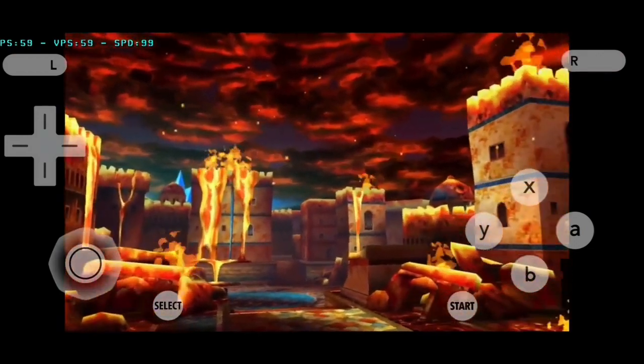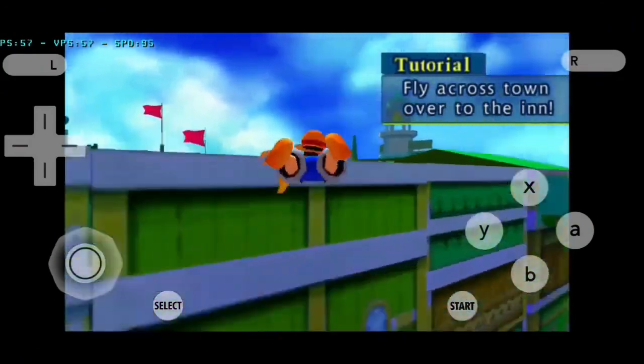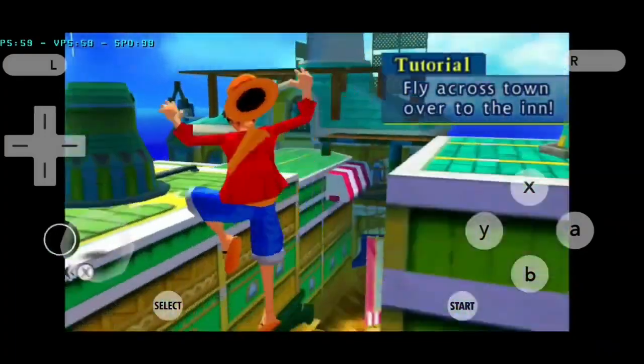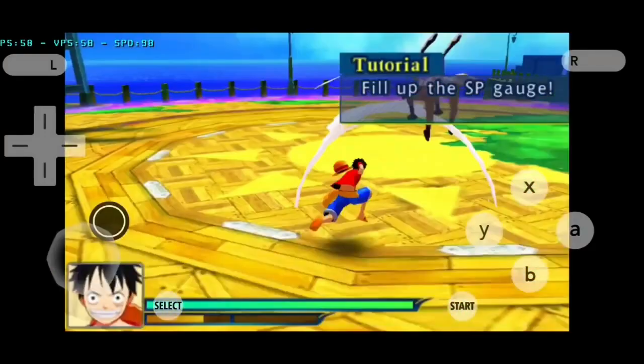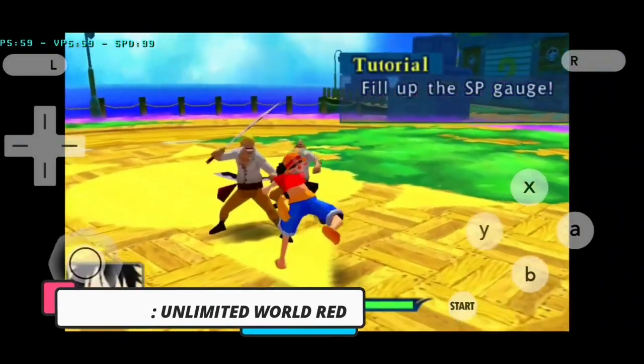The game features an original storyline set in the One Piece universe, where players control Monkey D. Luffy and his Straw Hat Pirates as they explore various islands, battle enemies, and complete quests. It incorporates elements of exploration, combat, and character progression.